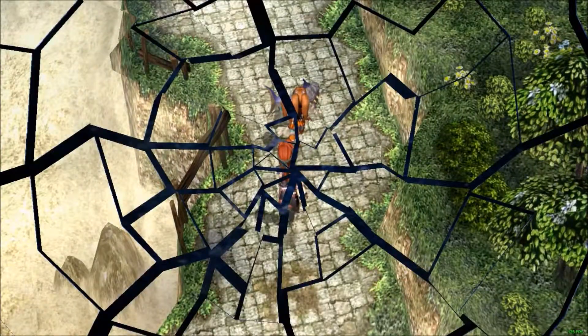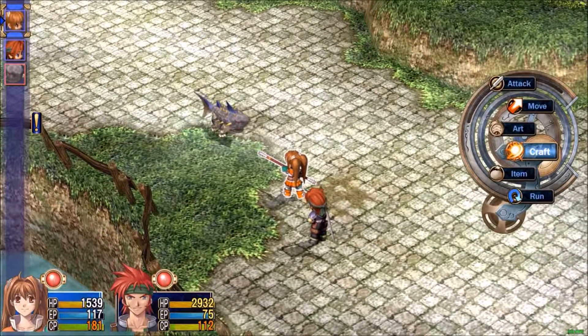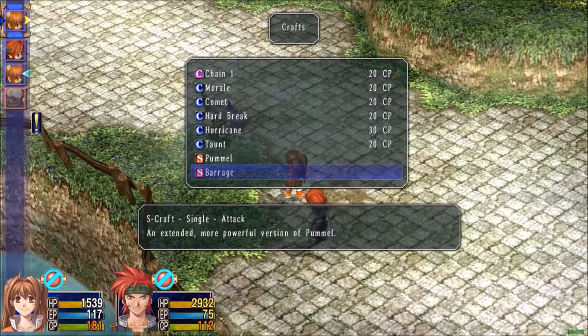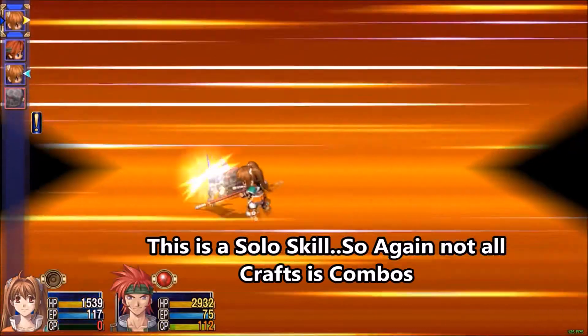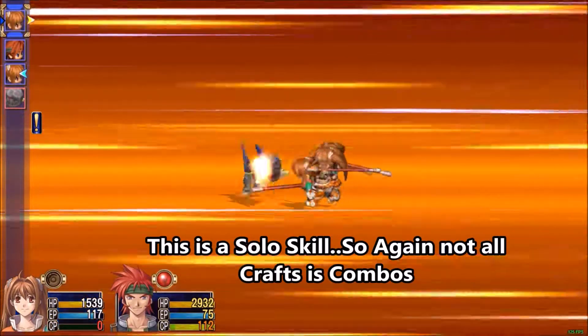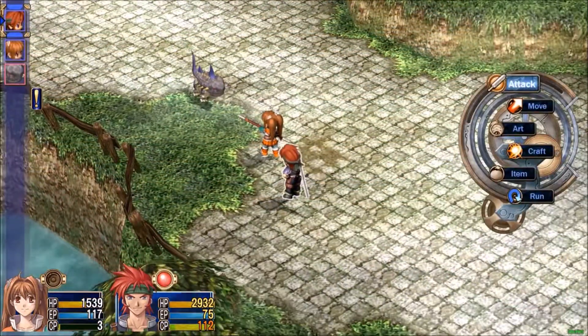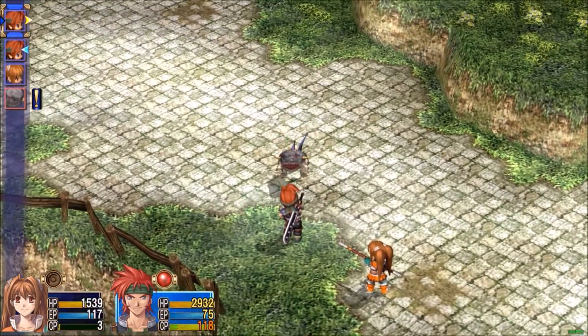Here's another fight. I know it's only one enemy, but for the sake of the video we'll use a Craft now since we've got enough CP points. This is probably the strongest attack I have right now, called Barrage. These guys are getting stronger — usually that takes them out in one shot. We'll just finish them off with regular hits, and there he goes.